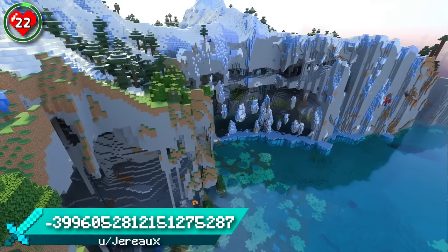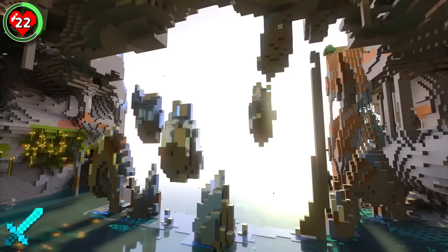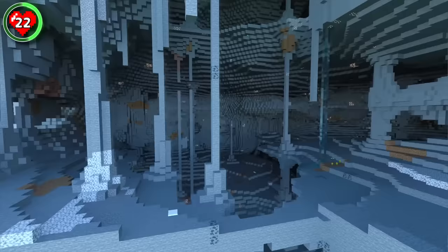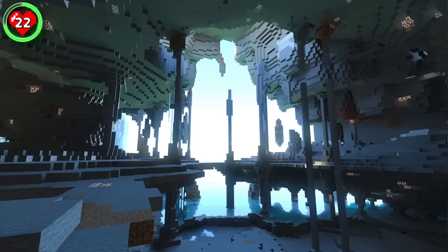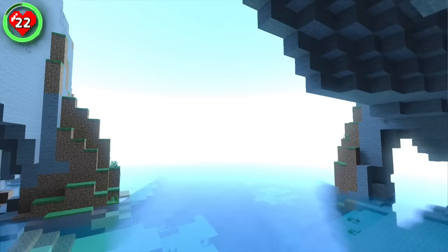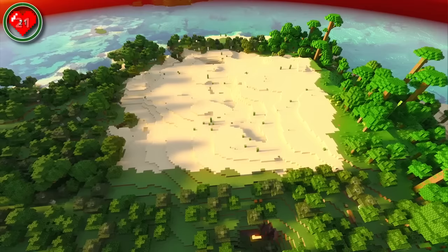Seed 22 spawns you right on top of some jaw-dropping cliff-faced caves. Being completely exposed to the harsh ocean winds allows for a wide-open entrance to your new base. This spacious hollow mountain is full of aquifers, lushness, and even a route down into the deep dark. It's going to take a lot of work to bring this untouched cavern to life. If you prefer something simpler, check out the next seed.